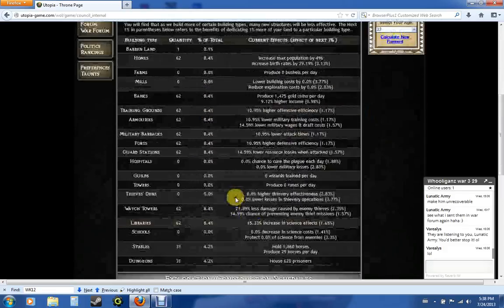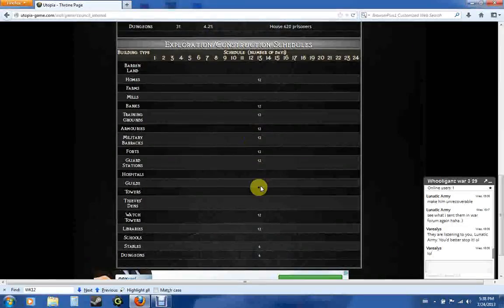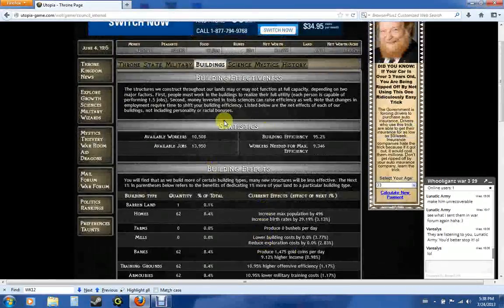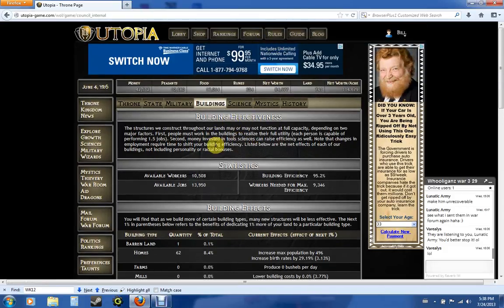Buildings — same thing. It shows you how many you have, percent total, current effect, what the building is, if you're building any, and how long until they'll be ready. They also have a quick little explanation of what each thing is, so if you don't want to continuously go back to this video or check the guide and forums, there's basic information right here for you.